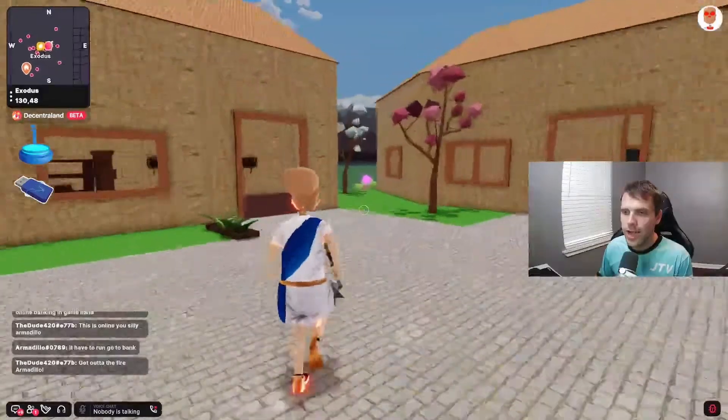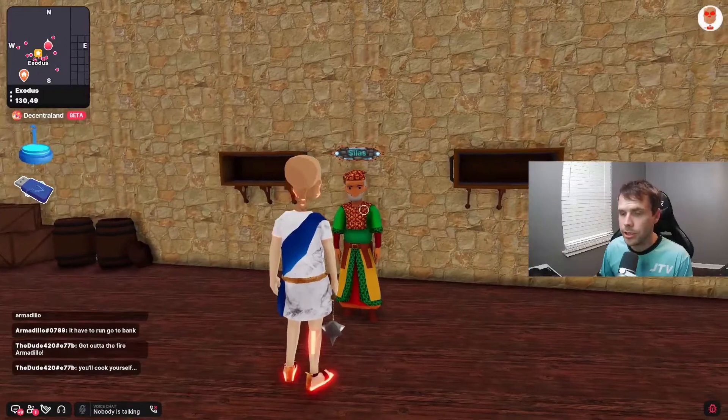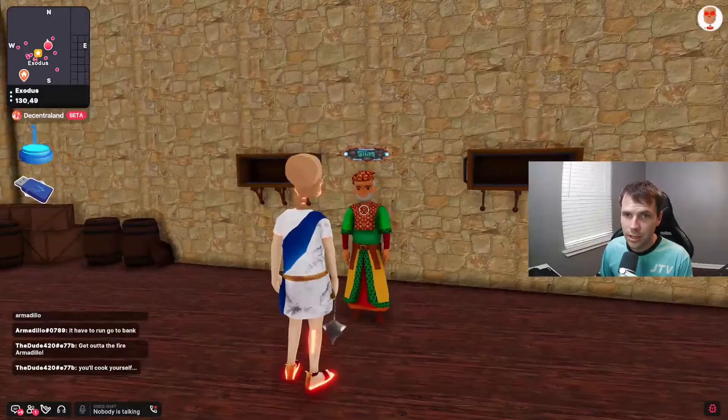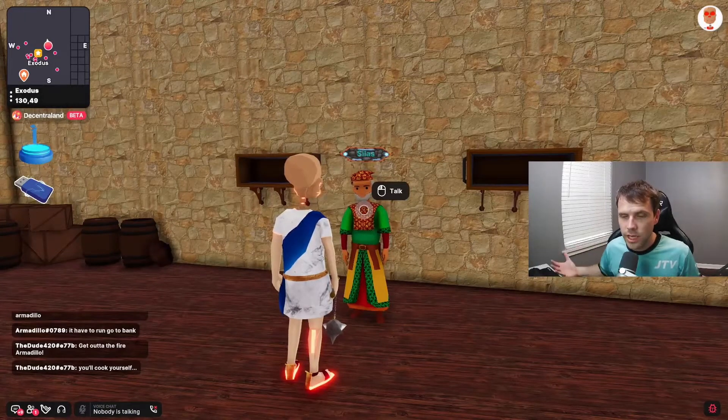We've also added items to the merchant shop that you can now purchase with Meta Money. We also introduced lazy loading, which is super cool. It makes it so that when you walk away from something, it disappears and isn't trying to load the whole scene the entire time you're there.